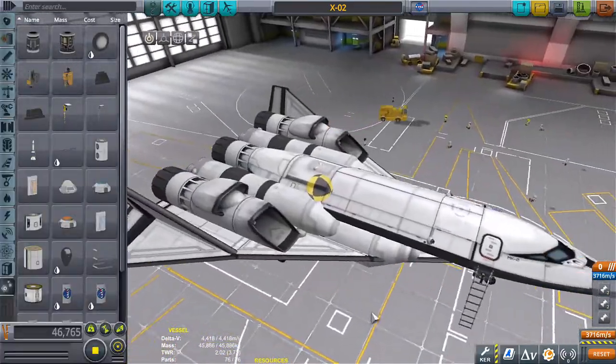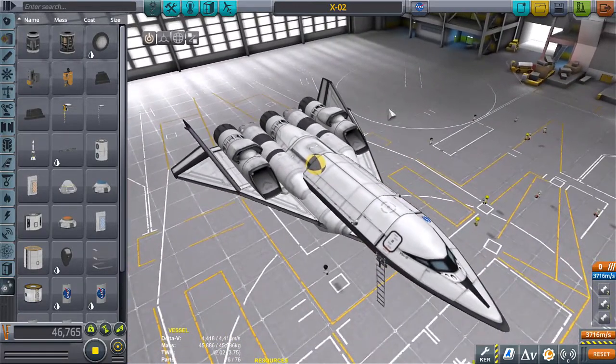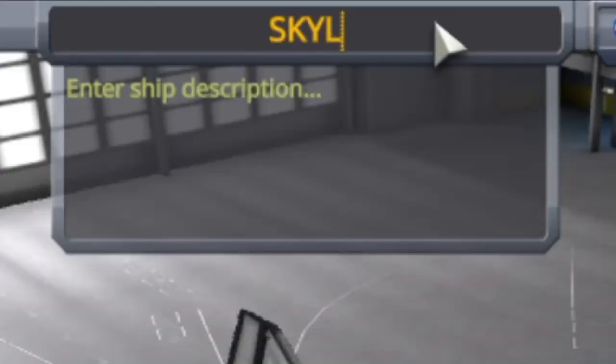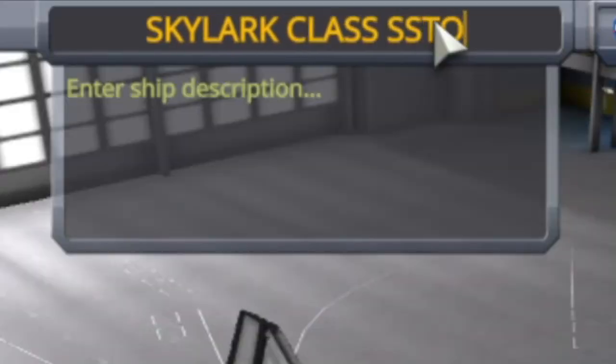I think she might be ready. What should we call her? It's a medium-sized SSTO — not small but not large. The Skylark class SSTO — yeah.